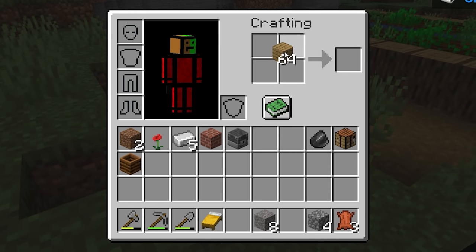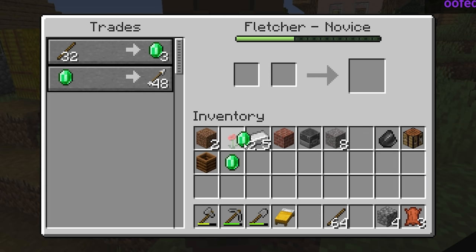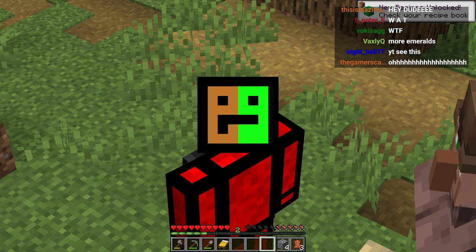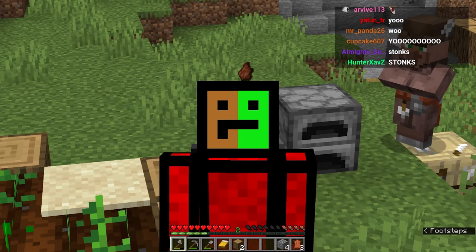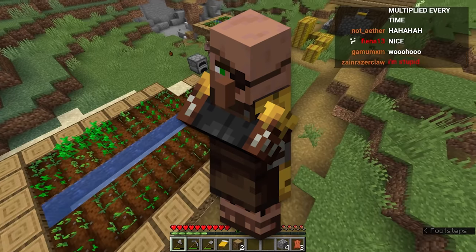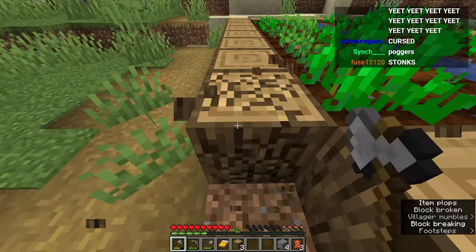We're going to take our stack of oak planks and convert it into two stacks of sticks. Let's trade for one emerald. It's now at two, then three, four, five. This is really good for the economy. Now we got to go and get a lot of wood. We currently have like 10 emeralds now, and we could use these to get a lot of other trades from other types of villagers — maybe a leather worker, an armorsmith, weaponsmith, or even a librarian. This is foreshadowing, by the way.